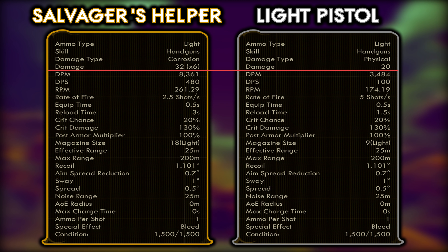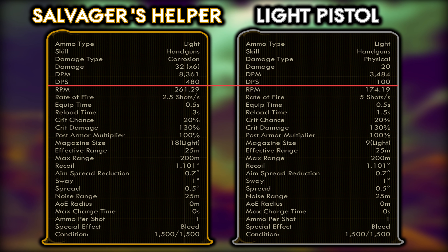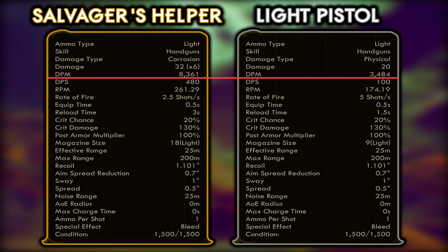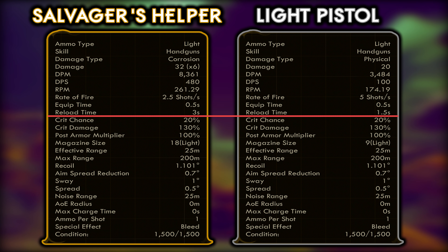This combination of higher base damage and ridiculous fire speed come together to create a towering base DPS sitting at a whopping 480, which is almost five times that of the standard Spacer's Choice Light Pistol's base DPS. Now while this is the highest base DPS of any pistol in the game, we must consider that huge reload time. Once we factor that in, we end up with a base DPM of 8,361, which is still greatly superior to the 3,484 base DPM of the light pistol — but the ratio is almost halved from DPS to DPM once we incorporate that reload time.